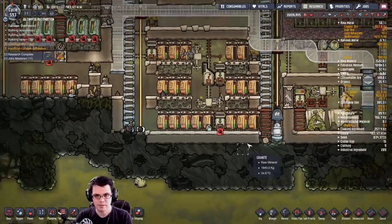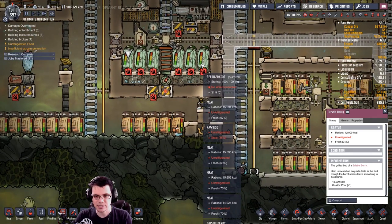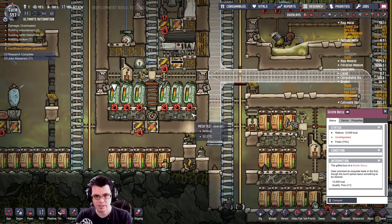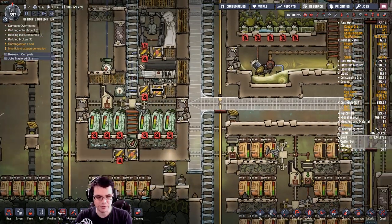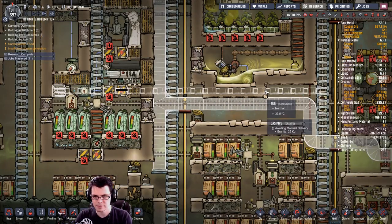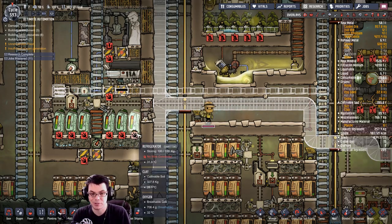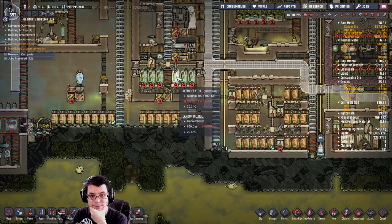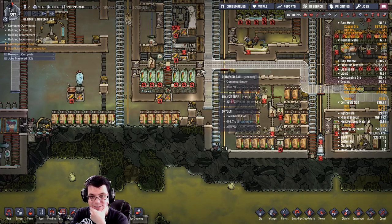Uh-oh — I see unrefrigerated food. Yeah, that's actually a problem. Somehow the carbon dioxide ended up getting out of here. I'm going to have to build a very quick emergency gas pipe or I might lose all my food. There we go — that list is much smaller now. This will ensure that I have some carbon dioxide over here.